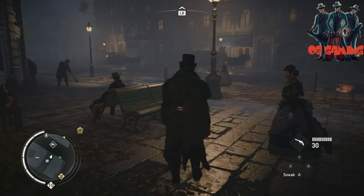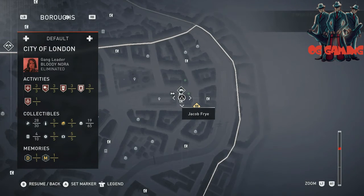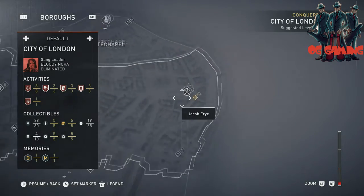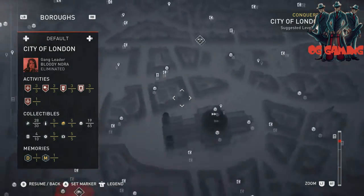In the northeast corner — top right-hand corner of the City of London — he sells the maps that unlock all your treasure chests. As you can see on my map now, before I had everything you can see, there was nothing — and now it's all unlocked because of buying these maps.